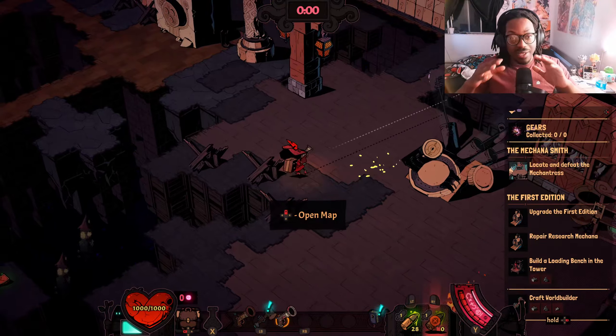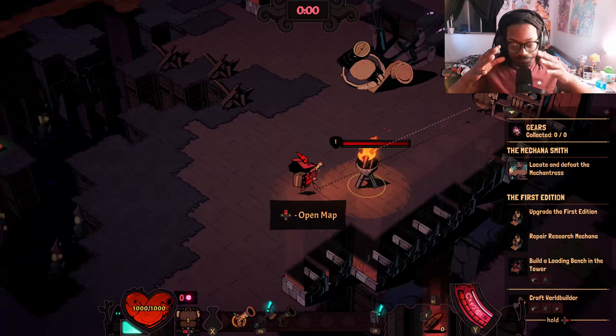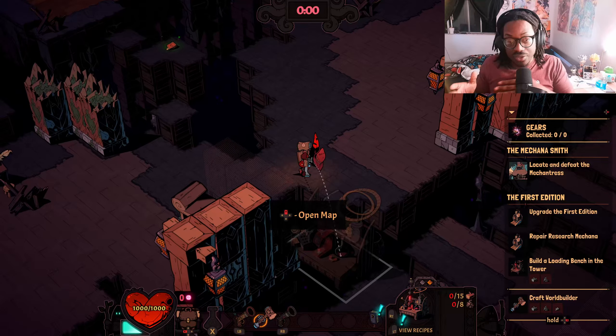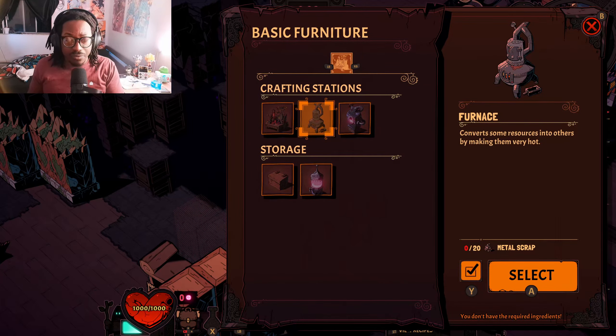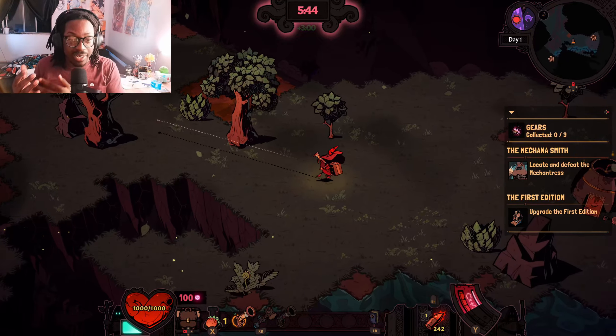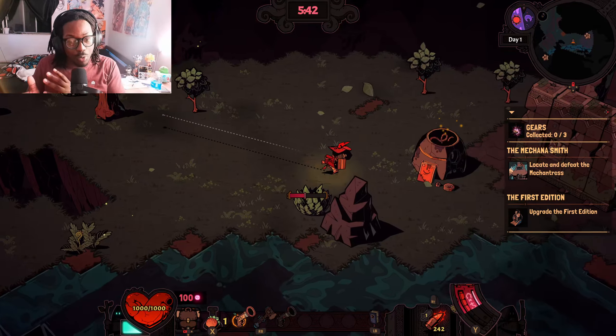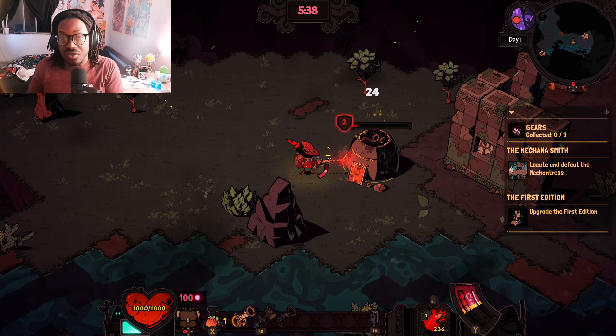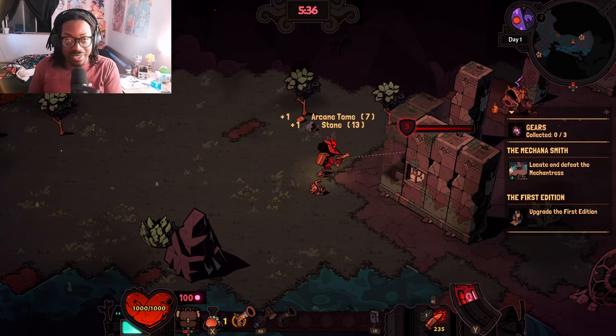You will begin to notice that Wizard with a Gun is essentially a survival game with a roguelike feature. As you explore the world, you encounter a variety of different enemies. Combat is built like most roguelites — kind of like Isaac — it's more of a point-and-click targeting system. Whatever you aim at, it instantly locks on, whether it's an enemy or a tree.